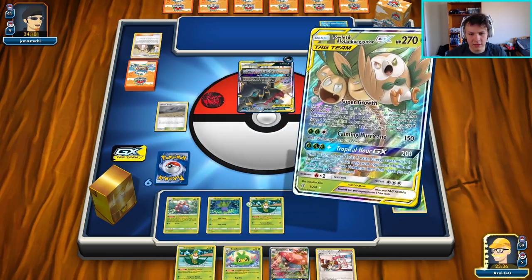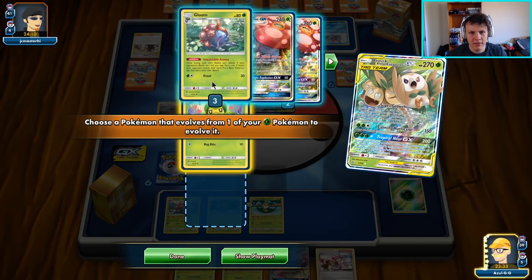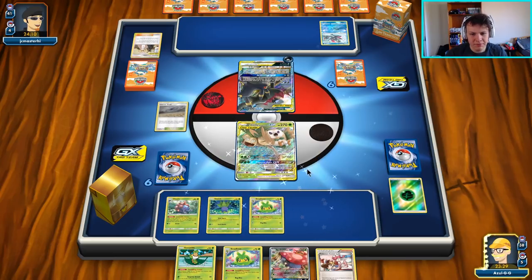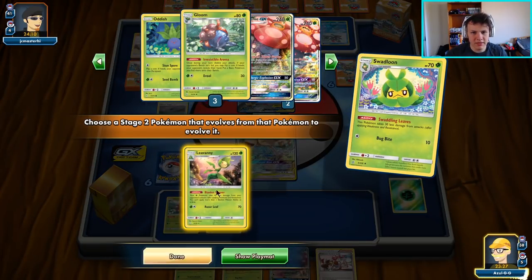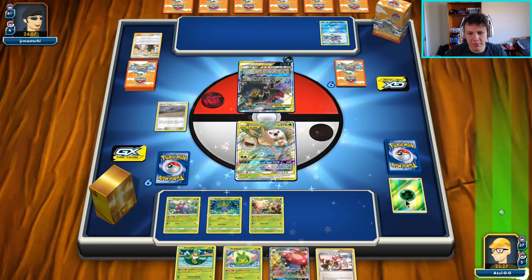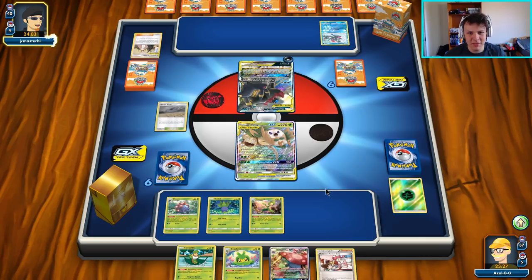I think we did have a second Swadloon in the deck, so I'm going to go ahead and evolve that guy up. I'd rather keep this in hand as fodder for Cynthia and Caitlin potentially, then evolve it up to Leavanny. Next turn we can evolve this Vileplume and evolve this guy up, and we will be super protected from any amount of damage our opponent could potentially do.